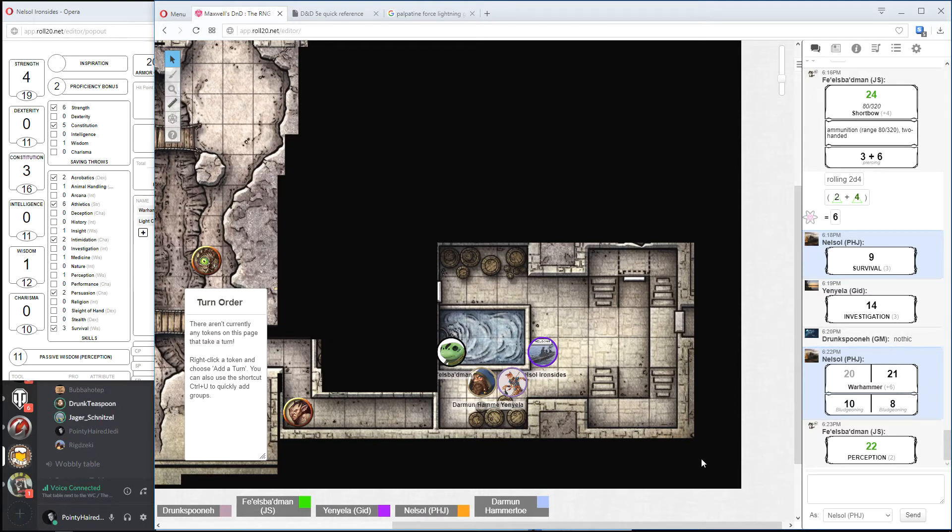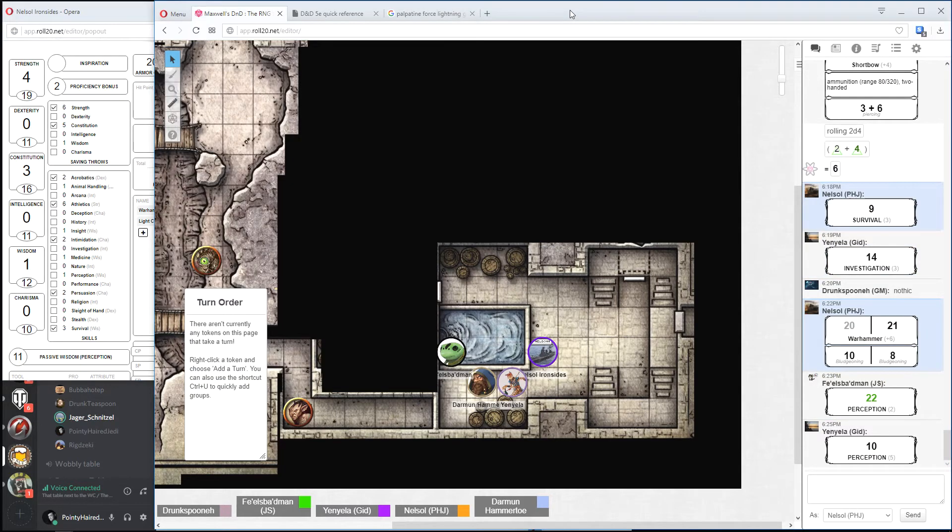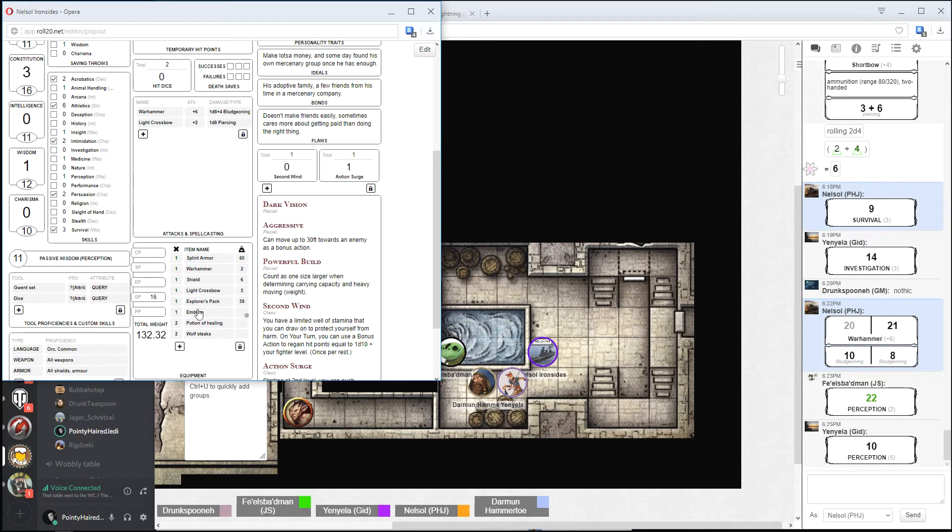Nelson, did you already use a potion? I didn't in that last fight, I used my Second Wind. So I've got two potions — I'll give you the potion of healing anyway because you seem to be taking the most damage, and I'll give the potion of invisibility to Yaniela. I think that's a good split. How much do potions weigh? About a pound — actually, potion of healing is half a pound.